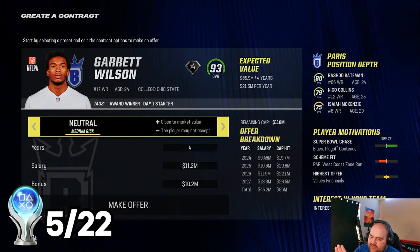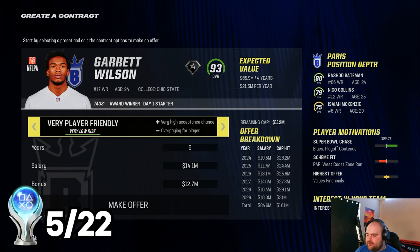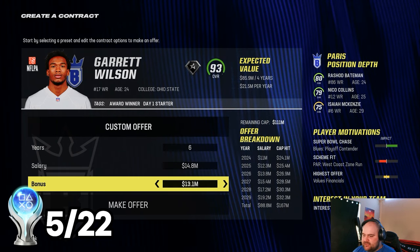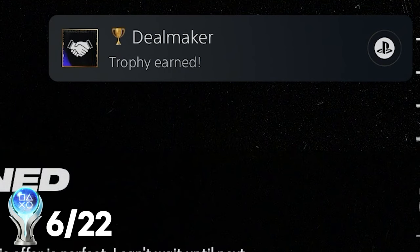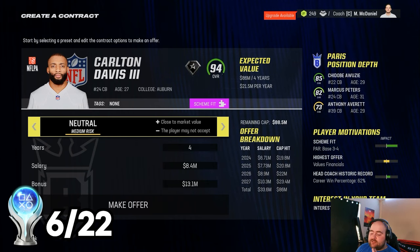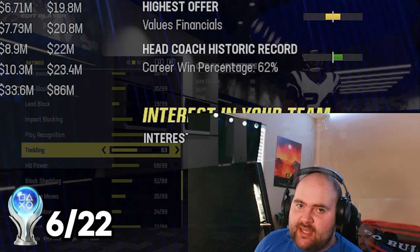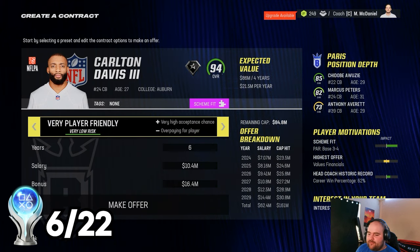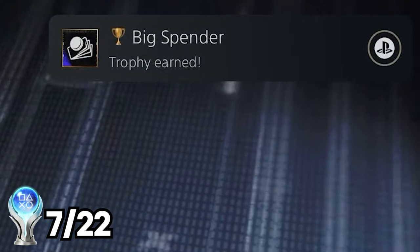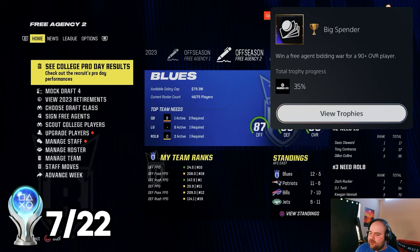The next thing we have to do is re-sign a 90 overall plus player. We have Garrett Wilson who got all the way up to a 93, so we're going to sign him to a very friendly player deal and toss him some extra money — a big signing bonus — and he does re-sign, giving us Deal Maker for re-signing a 90 overall plus player. Welcome back, Garrett Wilson. Next, we need to sign a free agent over 90 overall. We have Carlton Davis, and we'll offer him a very friendly deal, unlocking Big Spender — winning a free agent bidding war for a 90 overall plus player.